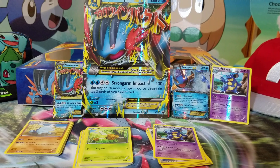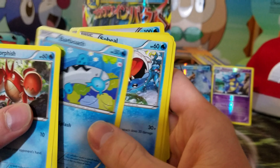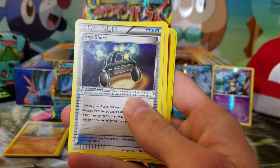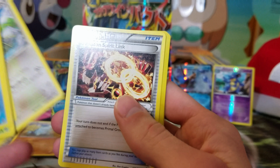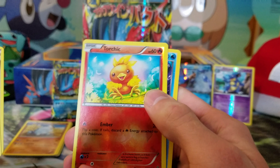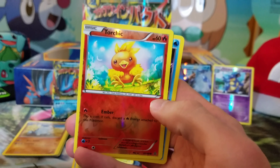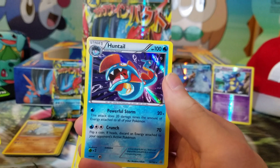Next we have another Primal Clash pack and we got Corphish, Weedle, Barboach, Seel, Bidoof, an XP Share, a Berry Barrel, a Groudon Spirit Link, a reverse holo Torchic — I've always liked the little flame details in there, and the Sun and Moon ones did it really cool too — and then the rare is Huntail.